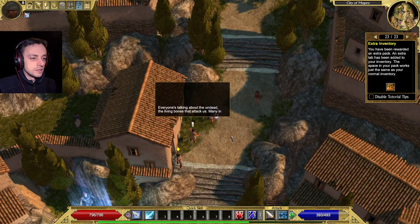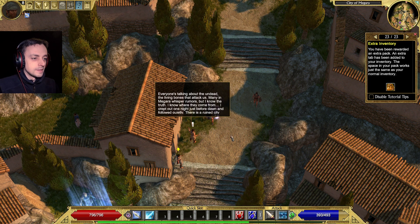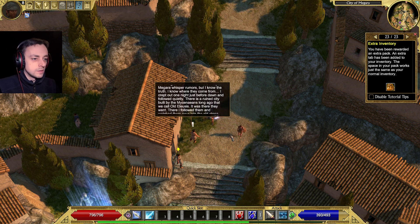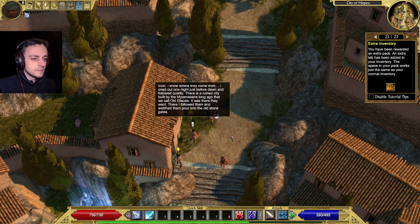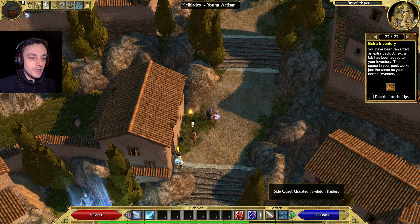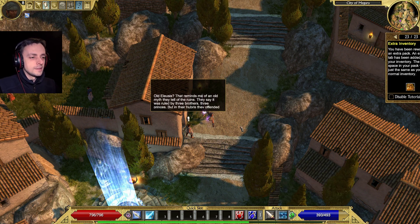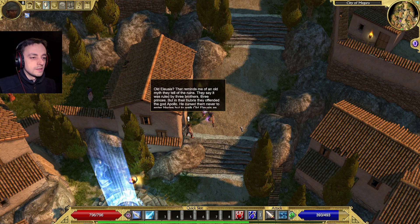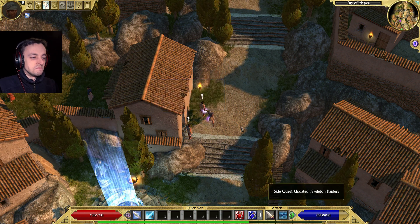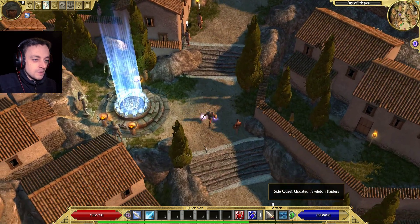Everyone's talking about the undead - the living bones that attack us. Many in Megara whisper rumors, but I know the truth. I crept out one night just before dawn and followed quietly. There is a ruined city built by the Mycenaeans long ago that we call Old Eleusis - it was there they went. That reminds me of an old myth - it was ruled by three brothers, three princes. But in their hubris they offended the god Apollo. He cursed them never to enter Hades, but to walk Old Eleusis as restless and dead. Those quests are quite difficult - they might be quite the challenge.